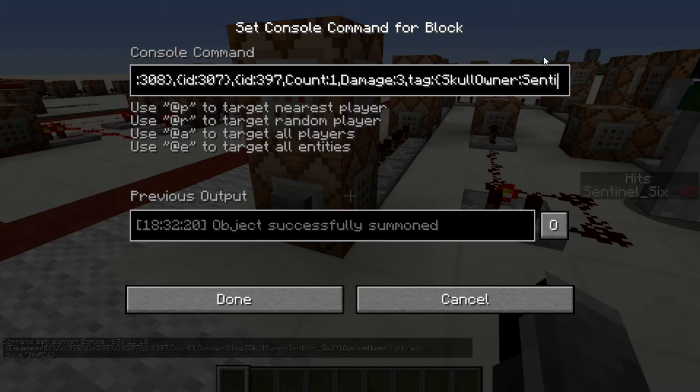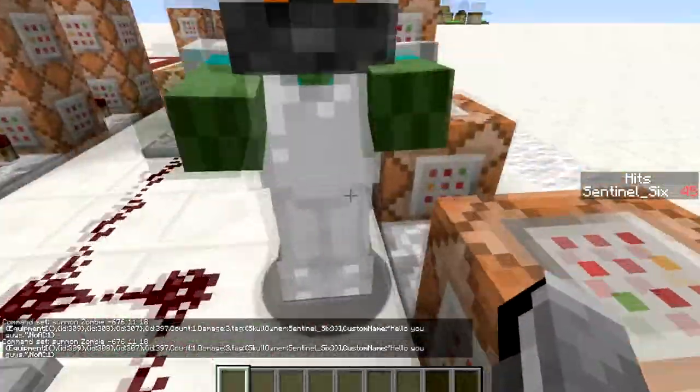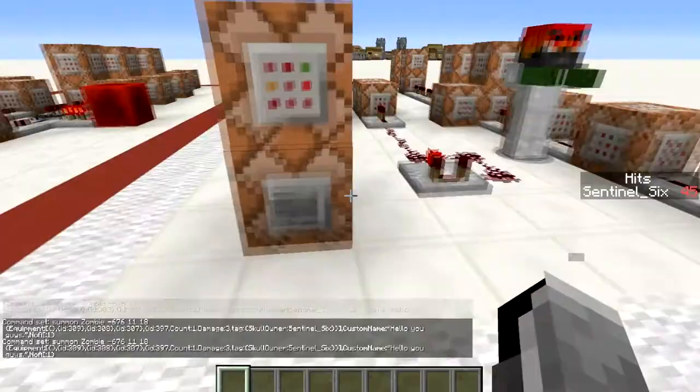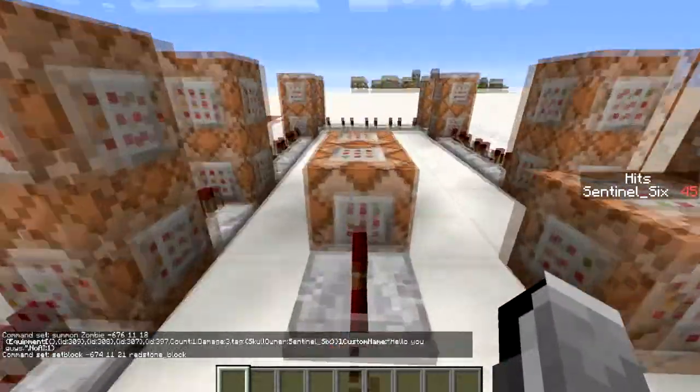This part is how to equip it with a skull. It's not just the ID — you have to add count, damage, and set the skull owner to 'sentinel_6', then the custom name 'hello you guys', and no AI, meaning this guy has no AI. The name is 'hello you guys' and it has the iron gear and my head. Pretty simple.